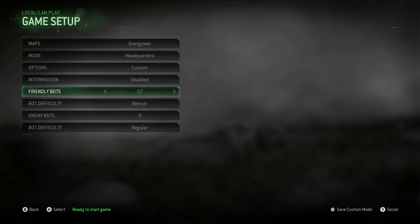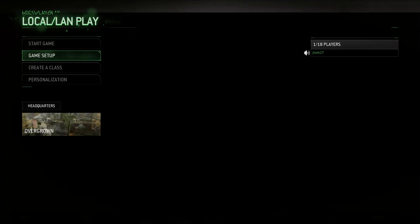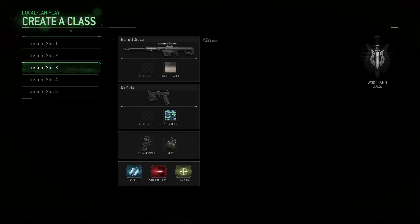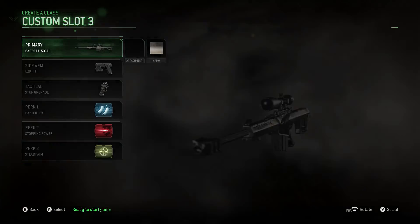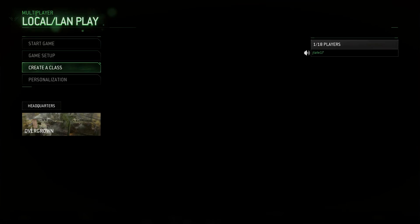You also need Friendly Fire set to unlimited so you can kill your teammates. Then go to Friendly Bots and put 17 of them — that makes it easier. Set them to Recruit difficulty so they don't really do anything. Create whatever class you want and I'll see you guys when I'm actually in the game.